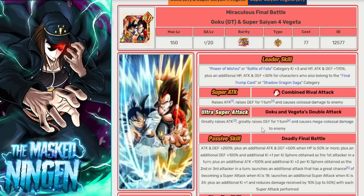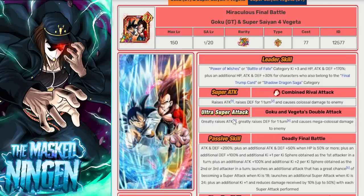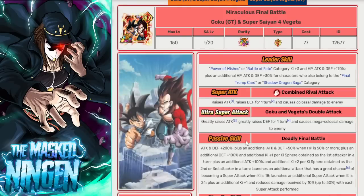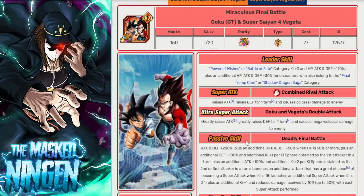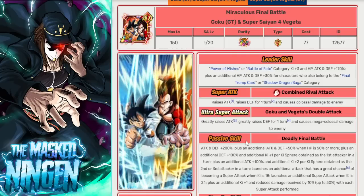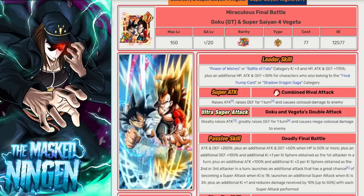For the main headliners it comes down to personal preference, but the GT Duo is probably the better card. Thinking about upcoming releases, one of the big things everyone is hyped about on JP is the Tanabata LR Full Power Super Saiyan 4 Goku, coming to global in November, and the GT Duo works incredibly well with him as another GT unit.